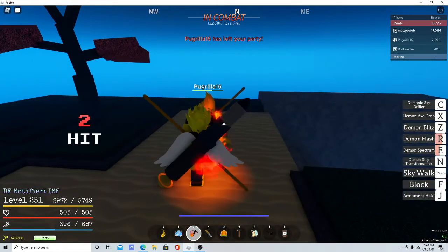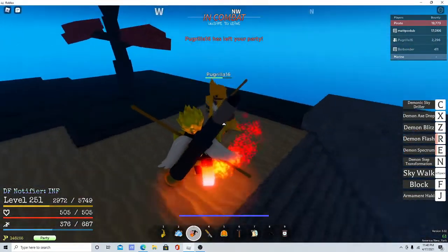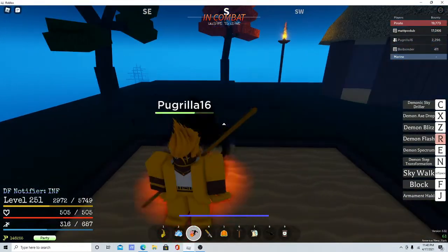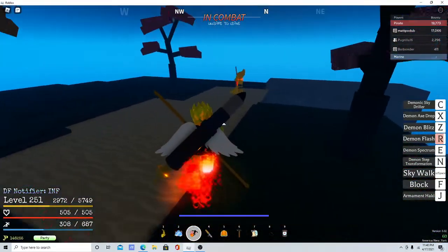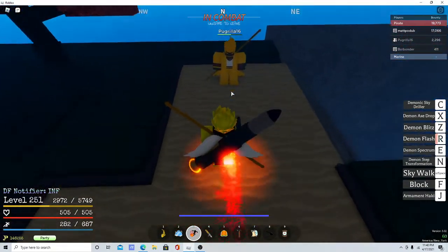And the next move is going to be Demon Flash. It's going to pull them back - it's going to pull them back. I'll show you when they come back. So like this - Demon Flash pulls them back and then pushes.